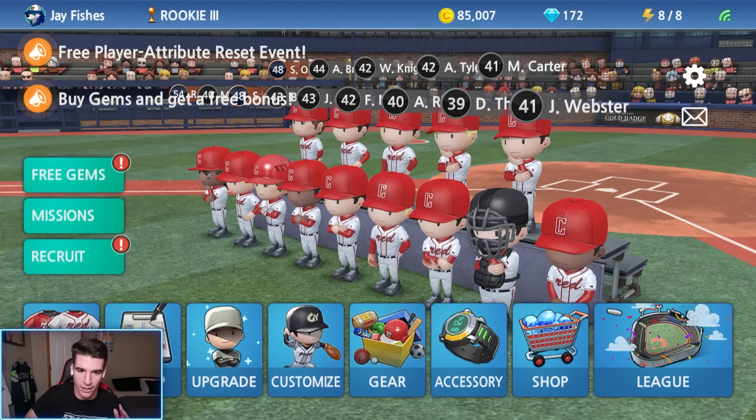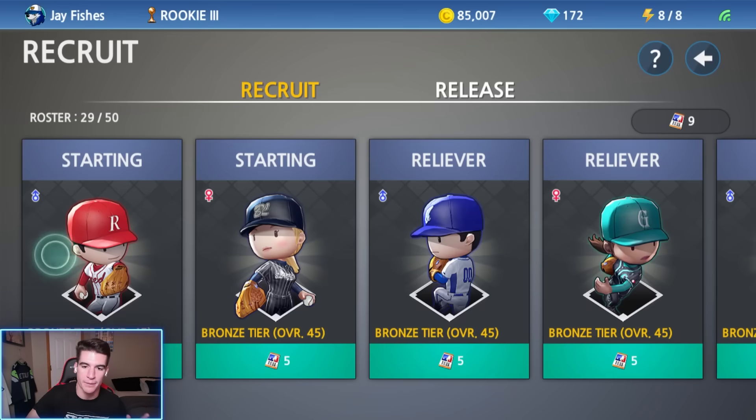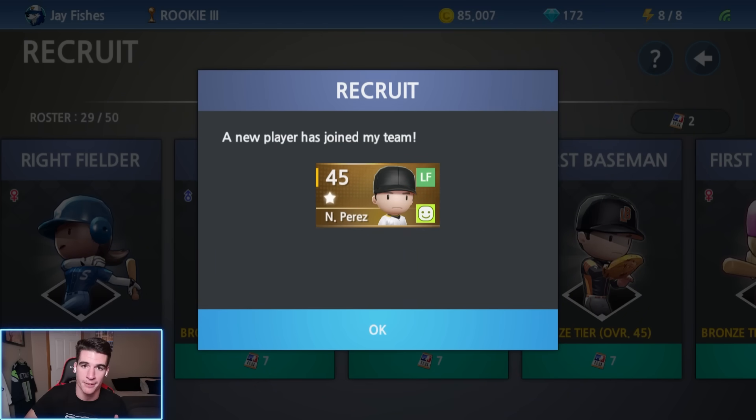I know Mike Trout's a center fielder as well but for outfielders we're not position locking them. I asked the chat should we do left or right for Trout and most of you guys said left, so we're going to make Trout a left fielder today even though I know he plays center field. He's not going to be a great fielder and he doesn't have much of an arm but he's going to hit bomb skis. Now I'm going to go ahead and customize him and then we'll go from there.